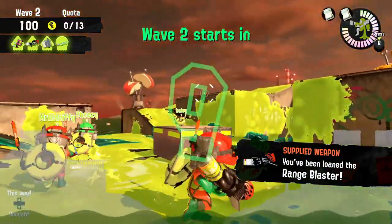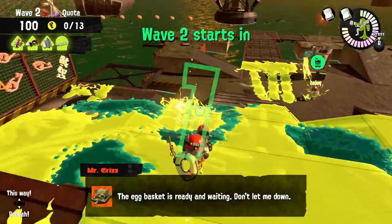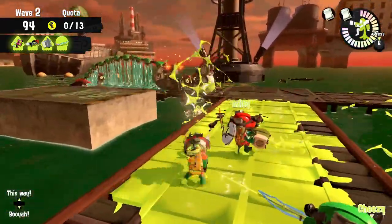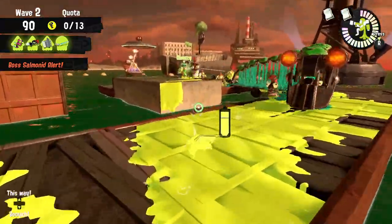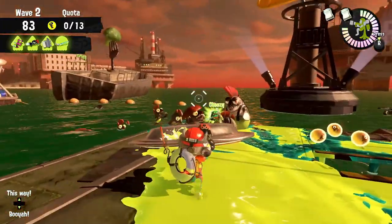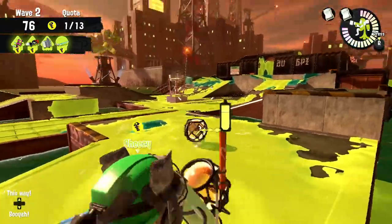Now we have the Range Blaster. Been meaning to try this one after showcasing the normal blaster, so this will be fun. The egg basket is ready and waiting. School of Salmonids is swimming down the shoreline - right over this way. Let's see how extra this range is. Not too bad so far - we want to get up here. They had the same idea. Can I get this from here? Oh, I can hit it a little bit - that was actually a big deal.